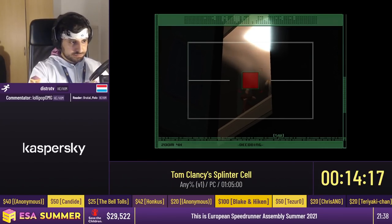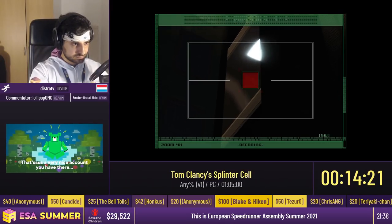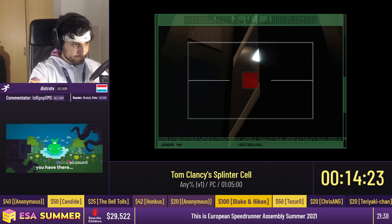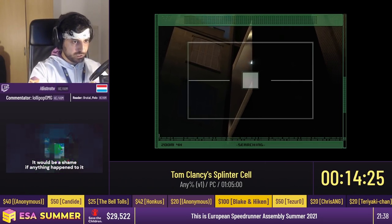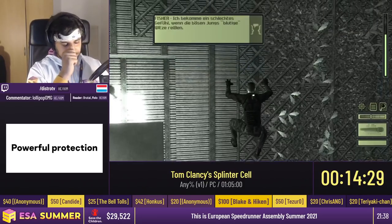In this level, sometimes skipping that dialogue will fail the mission randomly — it's kind of random, but hopefully that doesn't happen. We're good, so we're done. Now we just Spider-Man our way up there and we should be fine.